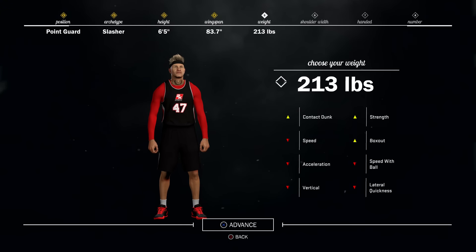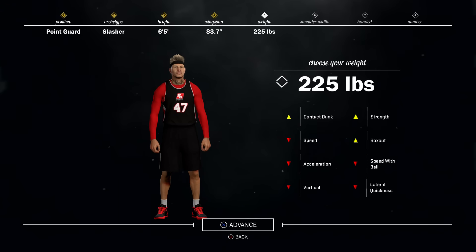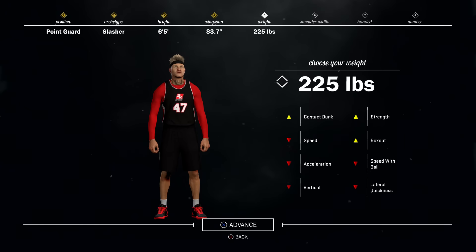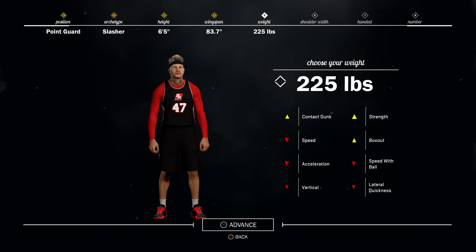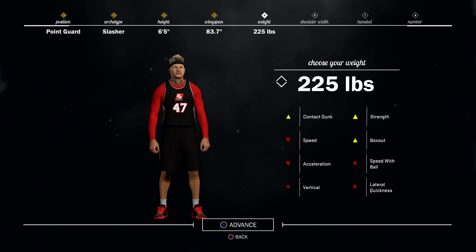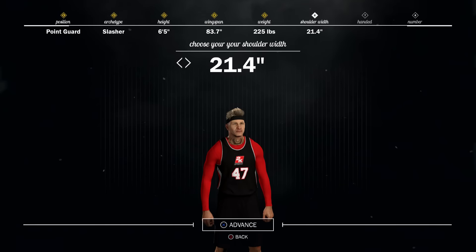Now the weight — you're going to have to pack down some cream corn on this one. We're going all the way to 225. You can see that contact dunk is peaking — it's looking real good. It's going to say the speed and acceleration goes down, but when you buy the playmaking boost and you can speed boost, your speed is going to be super quick. It says it goes down, but really the contact dunk is too easy. Contact dunks every possession if you speed boost into a guy in the paint — that's what I'm saying.